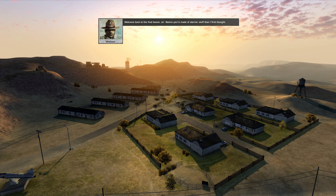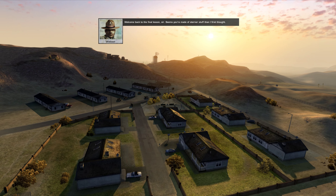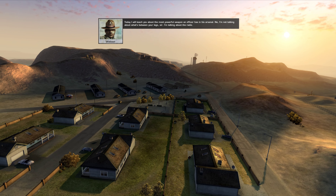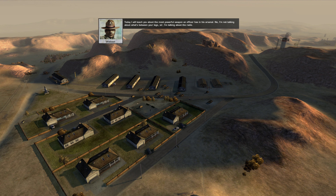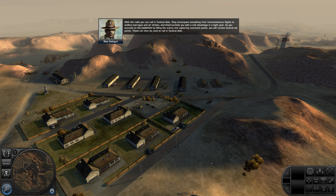Welcome back to the final lesson, sir. Seems you're made of sterner stuff than I first thought. Today I'll teach you about the most powerful weapon an officer has in his arsenal — I'm talking about the radio. With the radio you can call in tactical aids. They encompass everything from reconnaissance flights to artillery barrages and airstrikes, and they'll provide you with a real advantage in a tight spot. As you succeed on the battlefield by killing the enemy and capturing command points, you will receive tactical aid points. These can then be used to call in tactical aids.